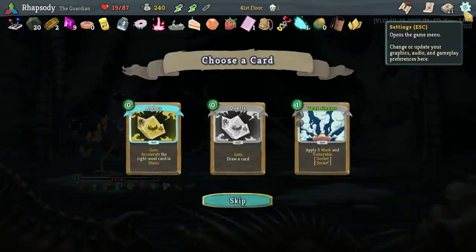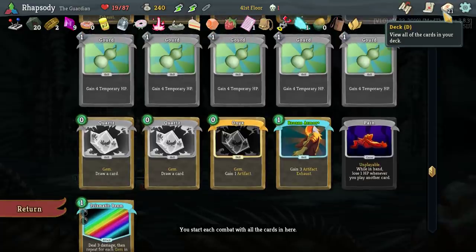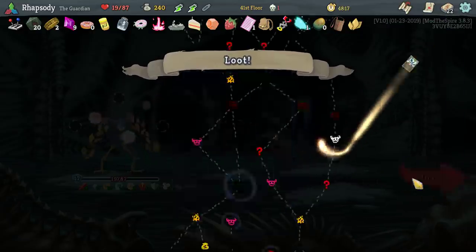A single Orb Slam would be a lot more damage in this deck as well, so if we happen to see one of those... Do I take the Vent Steam? Still got Onyx as well that I do want to be able to multi-play. I'll take it.